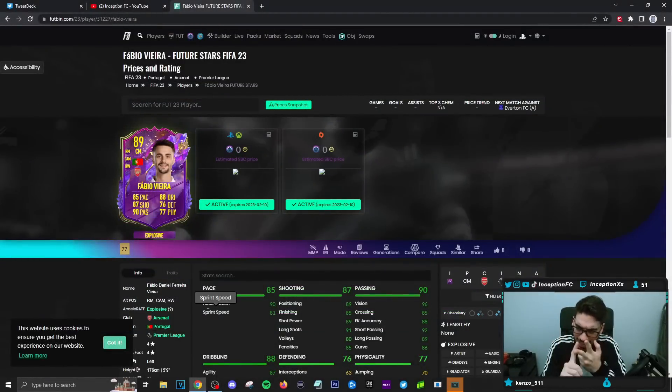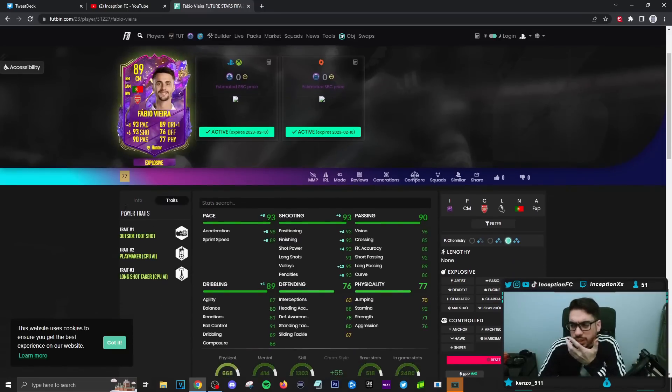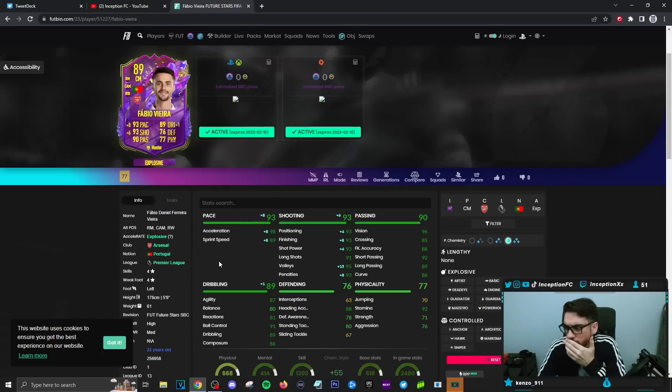You could use him in different ways because he is formatted to be used in different ways. He could be switched to right mid, CAM, or right wing positions. Personally, if you give him a hunter chemistry style and use him as the CAM in your team, you could totally do that. He has the traits to make him a usable attacker in the main attacking positions.